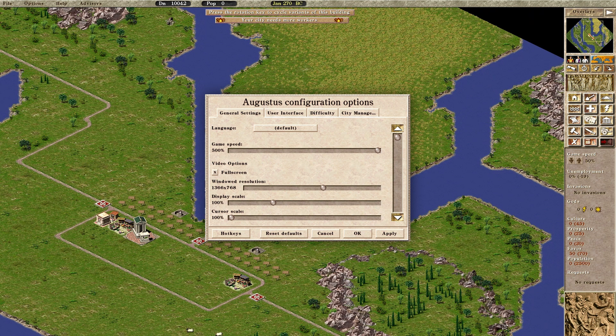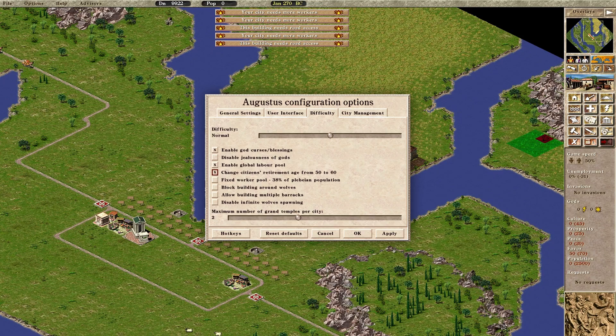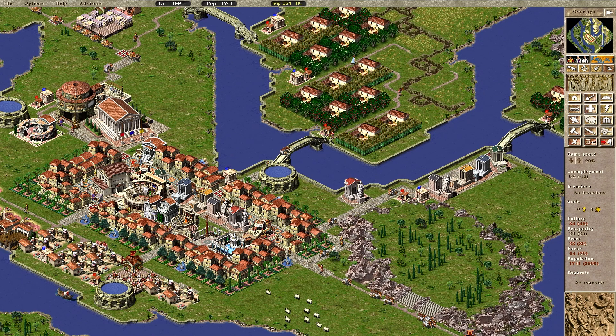Nowadays, this is the best and only way to play Caesar 3. However, even with the Augustus mod, I find it hard to really, really like the game. It does press the right buttons, and especially with Augustus it can deliver a brilliant time for a fan of the series, but compared to the later games, it feels sketch.